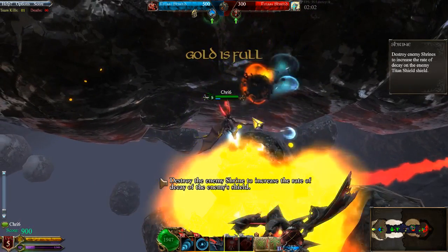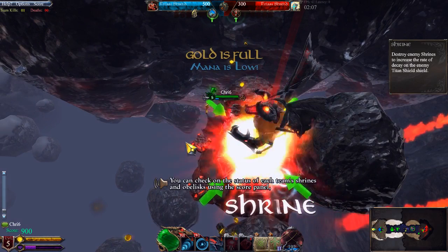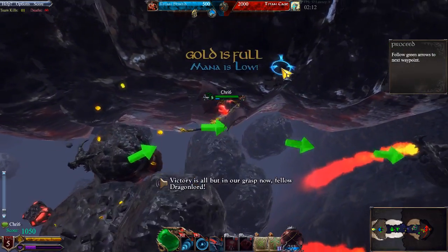Destroy the enemy's shrine to increase the rate of decay of the enemy's shield. You can check on the status of each team's shrine. We've nearly done it! Victory is all but in our grasp now, Dragonlord!